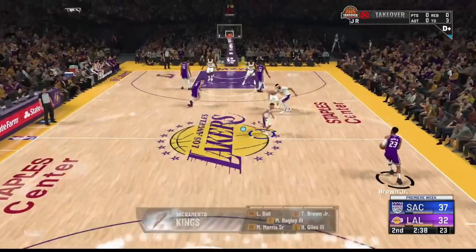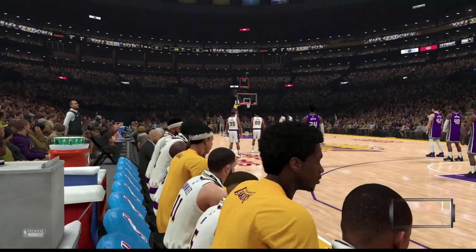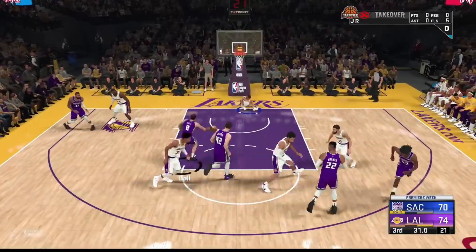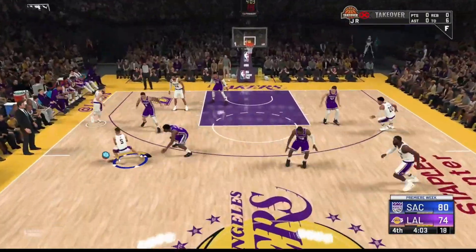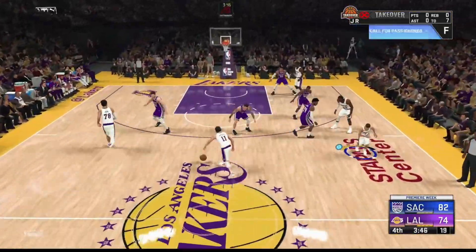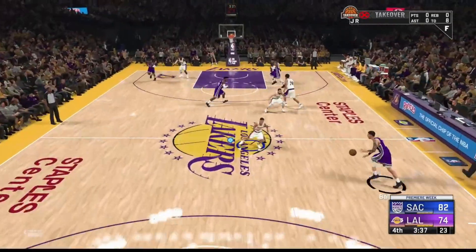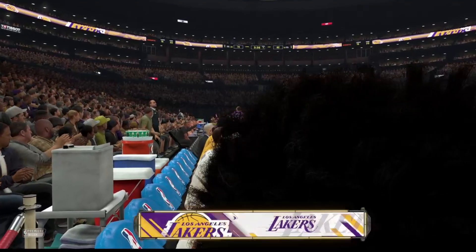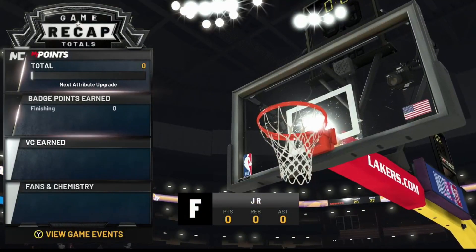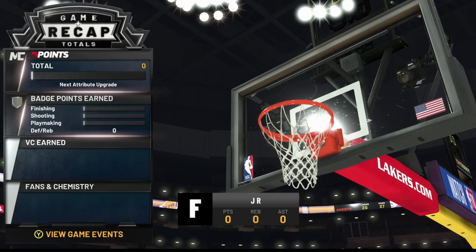Play extremely bad — don't do any good stats, walk out of bounds, get turnovers, and foul out. That will get your teammate grade down to an F. Once your teammate grade is extremely bad, foul out and let the game run out. For this first game you're not going to get any VC just because we fouled out — we're just setting up the glitch so we can get a lot of VC a lot faster. Get a lot of fouls, get a lot of turnovers, then foul out. You only have to do this for two games.